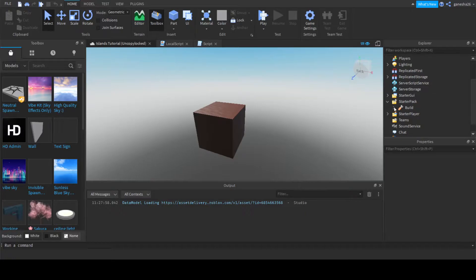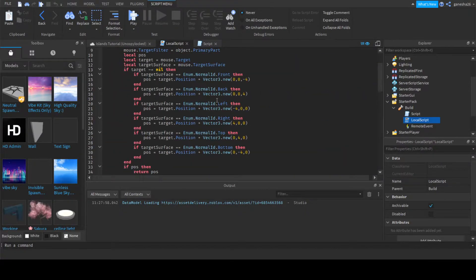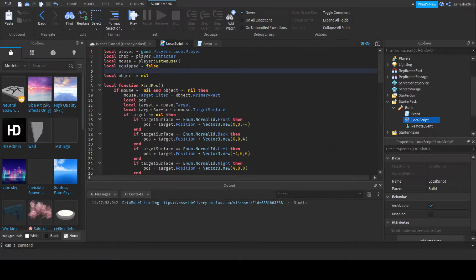So the first thing we're going to do is fix something in the build script. Go into the local script in the build script and add a new variable called canPlace and set that equal to true.